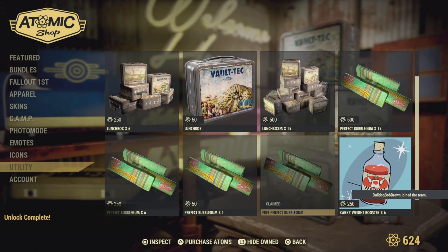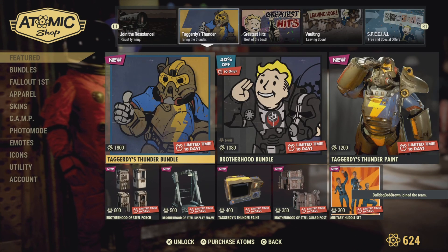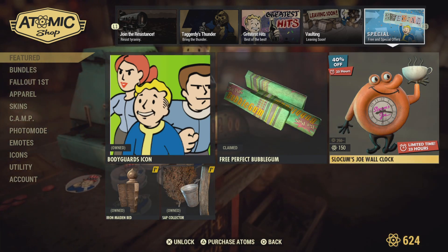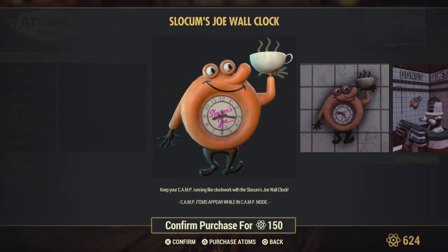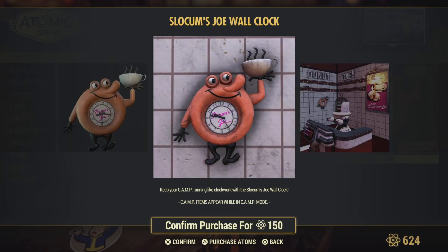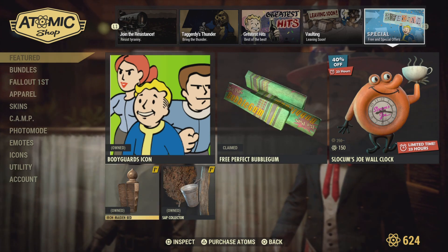Let's check out the sale item of the day. The featured item we have is the Slocum Joe's wall clock, 150 Atoms. That looks pretty good — if you've got the Slocum Joe's restaurant build, you can fit that in and grab it for 150 Atoms.